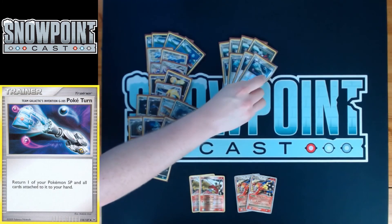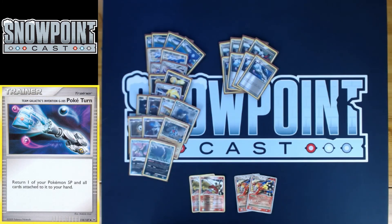You also play four Poketurn. Poketurn picks up one of your Pokemon SP and all cards attached. It can be really good to get your Garchomps back to heal again. Picking up a damaged SP Pokemon is good. Getting multiple Crobat drops can be really good as well. Picking up a Chatot and using it again can be really good. There are a ton of really good uses for this card — it really depends on what your board looks like.